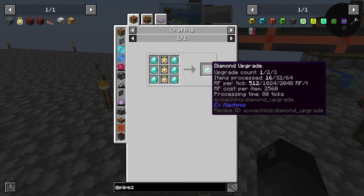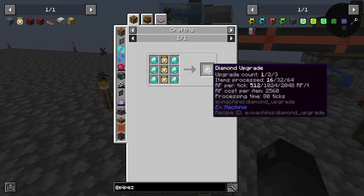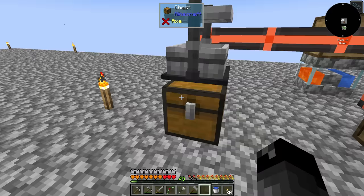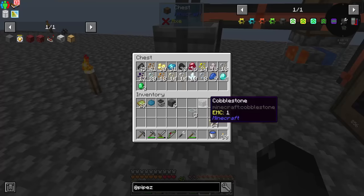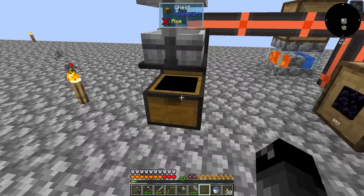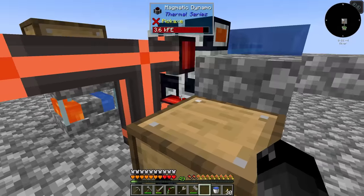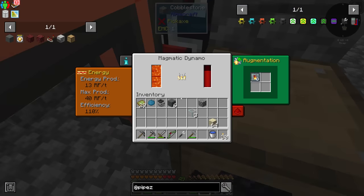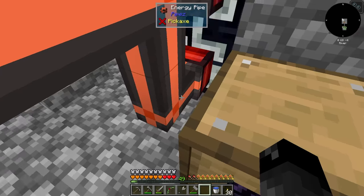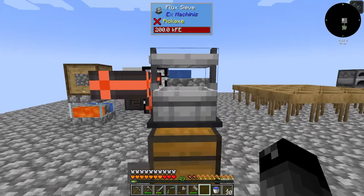With the diamond upgrade it's going to cut the processing time down to 80 — right now it's 160. This looks like it could be pretty cool, but we're definitely going to have to upgrade beyond these two little lava generators. They are working, but they're going to quickly not be able to handle this higher demand.